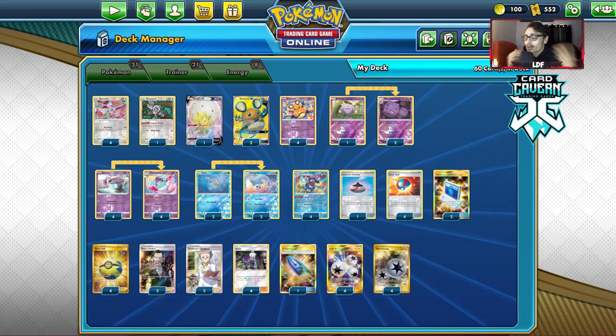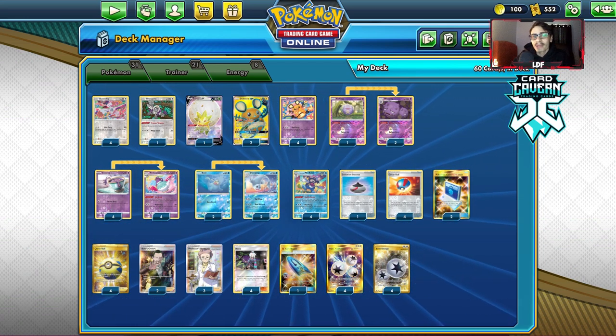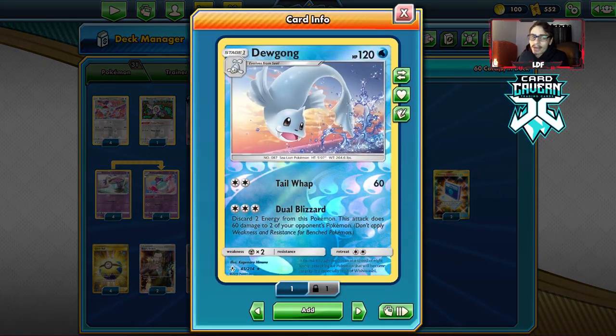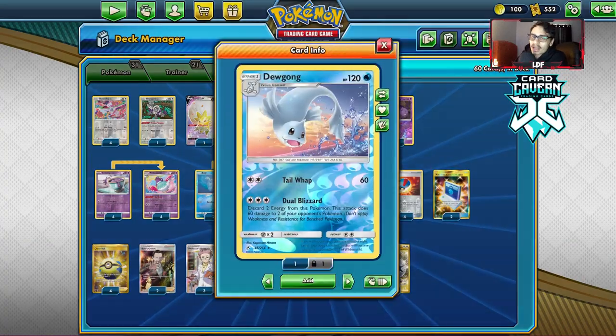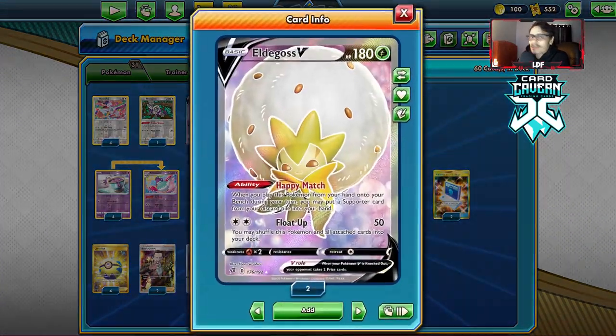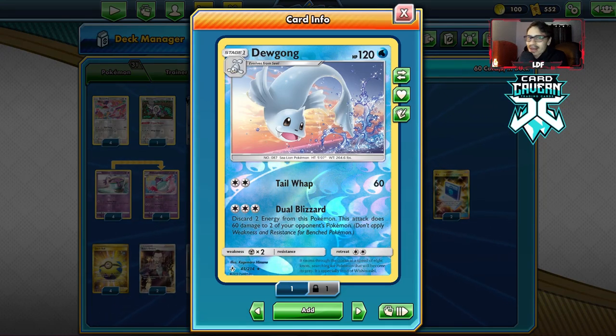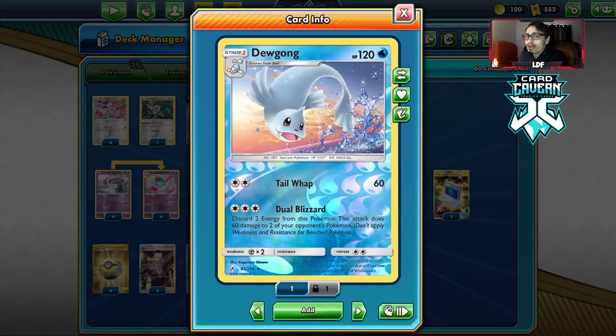I did change the deck up a little bit from yesterday's video. There are some changes made. For starters, I didn't have the Eldegoss originally, and I also didn't play a 2-2 Dewgong line, but I changed that — I added in the second Dewgong line and the Eldegoss. Now, I don't really know if you really need the 2-2 Dewgong line, but I did have it in there and Dewgong was pretty good in this deck.